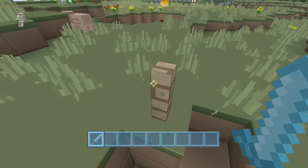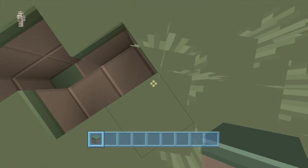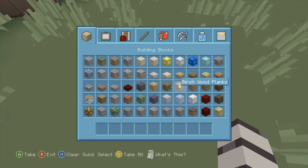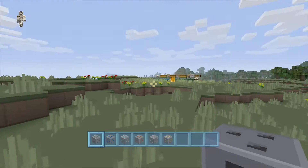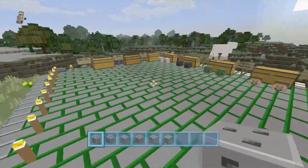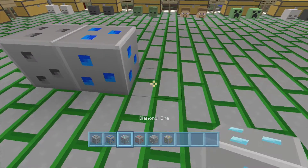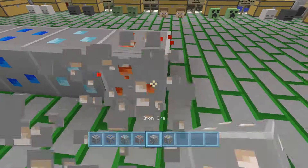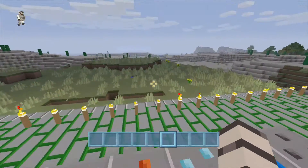That is it for this texture pack — as I said, I do like it, it is quite good. I also forgot to place the ores for you guys to see them, so here they are: we've got our coal ore, lapis lazuli ore, diamond ore, redstone ore, and iron ore. So there are the ores for you guys.